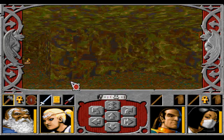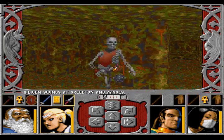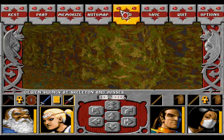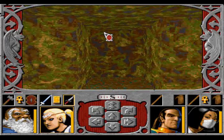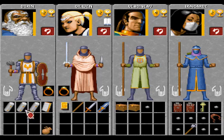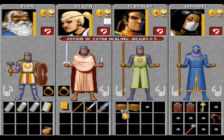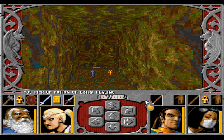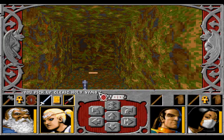Wait a second, someone is attacking. Skeletons! Some weak sword skeletons. What do we get here? A scroll of light, and a potion of extra healing. And a cleric holy symbol.